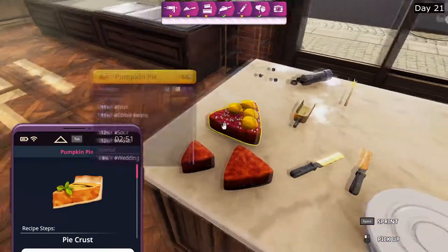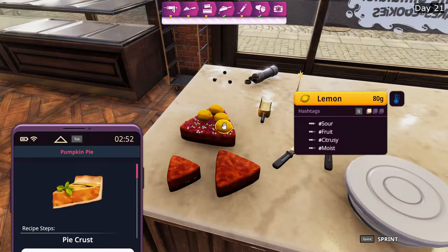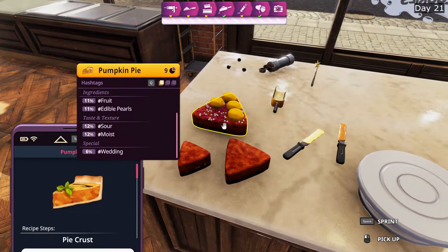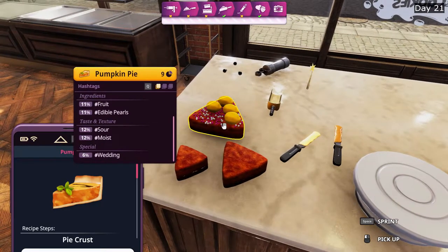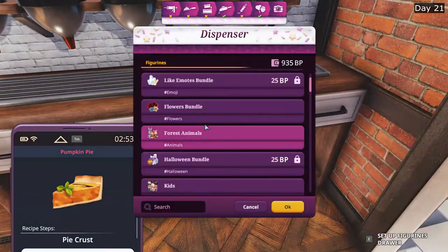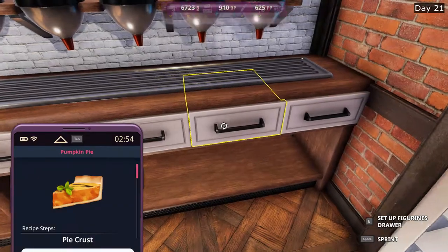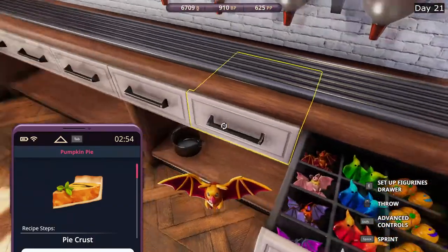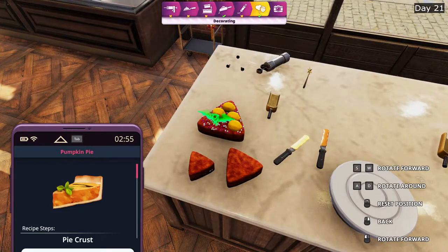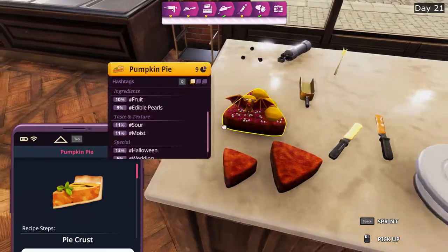Sour is there, but moist is also there, and citrusy is nowhere to be found. How wonderful. Edible pearls there, sour there, and Halloween is gone. So let's get some Halloween. At least we get three of the hashtags, even though citrusy cannot be obtained. Sour, Halloween, edible pearls.